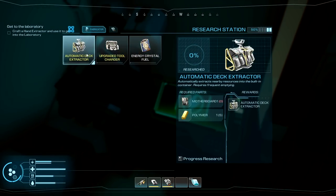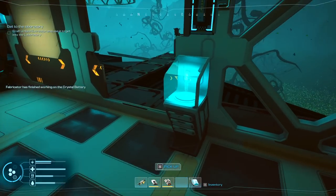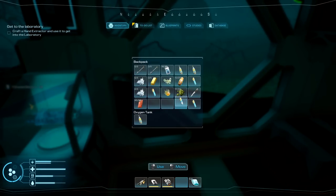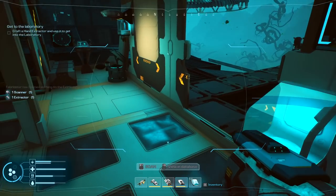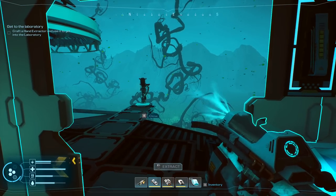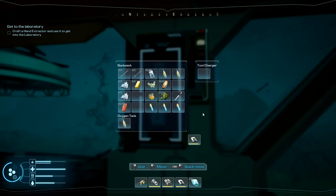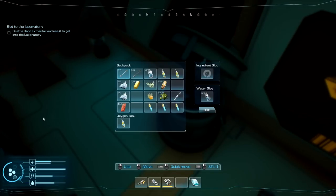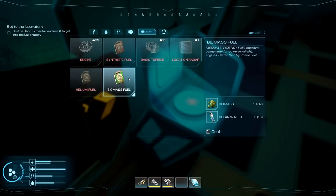Energy crystal fuel — I really want to get this automated. I need a motherboard for that, meaning two motherboards total. We have a lot of stuff. Going to the fabricator for the extractor — printing completed! Wow, that took almost no time. So it's the same as that tool but up-close and personal — we can remove things on walls. I'll store it in the charger for now rather than carrying it.